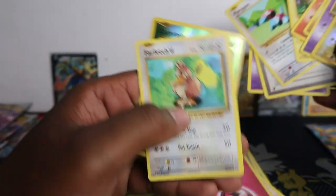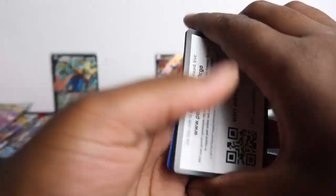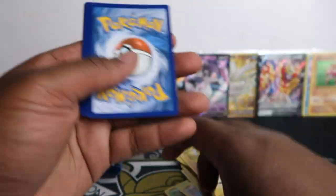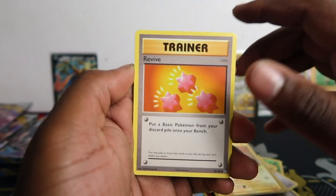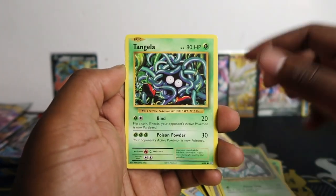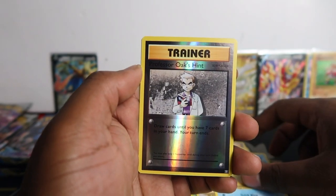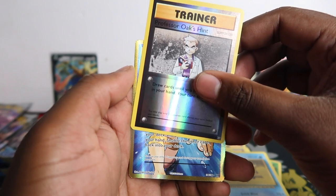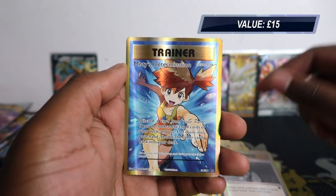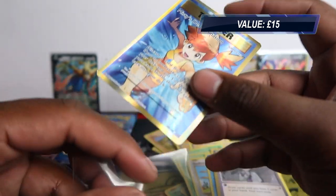I did it wrong - I went four from the back thinking it was Sun and Moon or Sword and Shield, but for this set it's three from the back. So turn it around, here's the code card, then you go one, two, three. Otherwise you're going to have the rare at the beginning. So: Weedle, Tangela, Ponyta, Doduo, Staryu, Professor's Oak. And we got Misty's Determination full art!